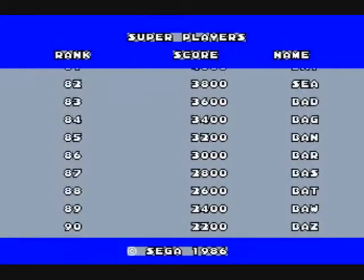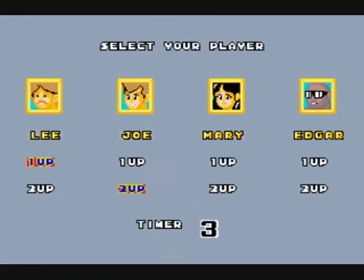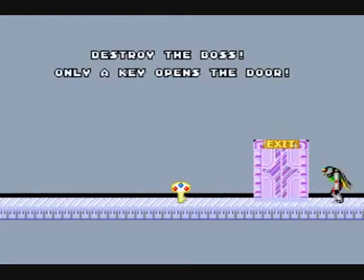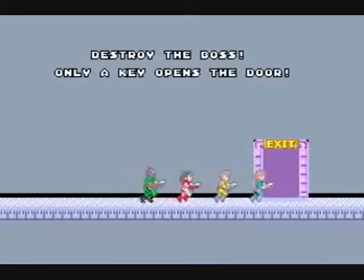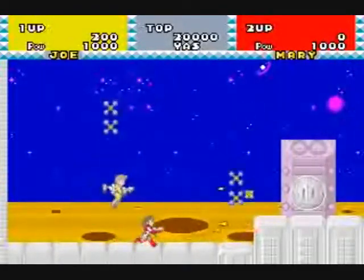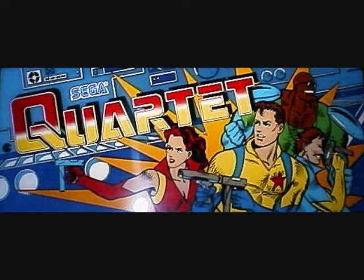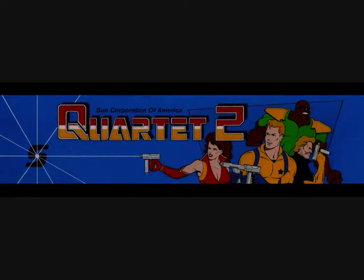Now we're gonna take a quick look at Quartet 2, which is just two-player simultaneous play. You get to choose which two players you want to play. The highlighted ones are the ones the computer will let you play — Joe, Mary, Lee, or Mary and Edgar, I think. But otherwise, it plays the same. That is Quartet by Sega in 1986 and Quartet 2 by Sega in 1986 — not a sequel. Thanks for watching Quartet and Quartet 2 by Sega in 1986. I will catch you later with another upload. Hope you all have a good one. See you later.